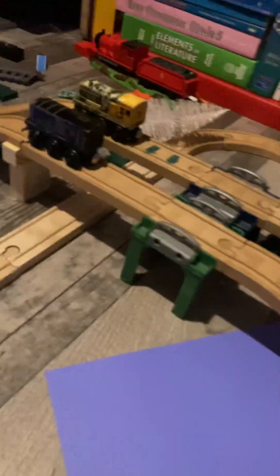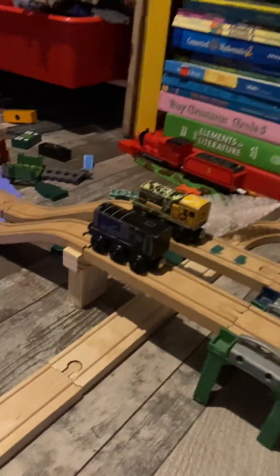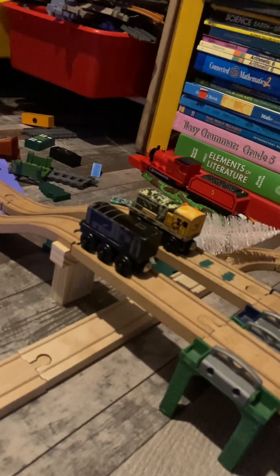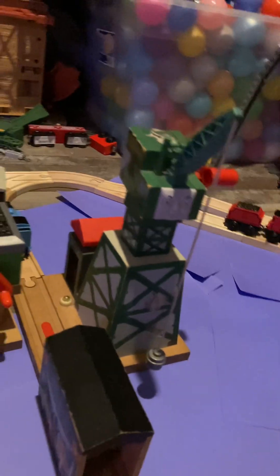We look around here — we have Henry's Tunnel with the two piers right here, going down towards James' track, which is also Diesel's track. And then Aaron's track goes down and connects in. Then we go to Brendam Docks, which also connects in to that track right there.